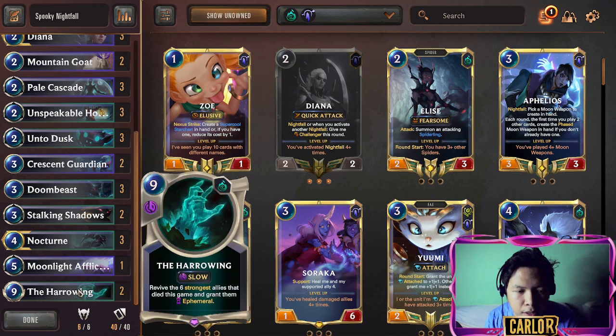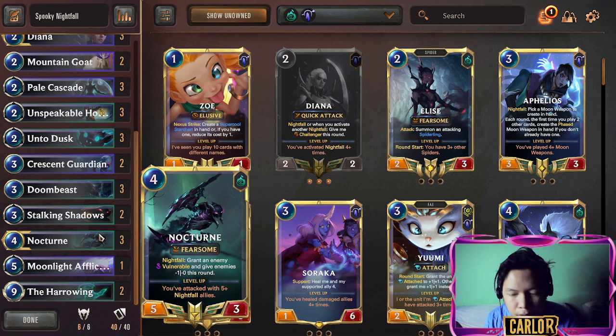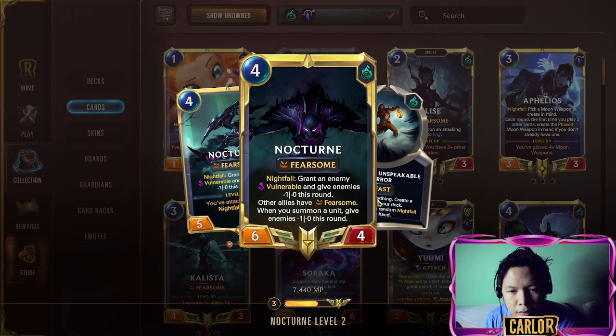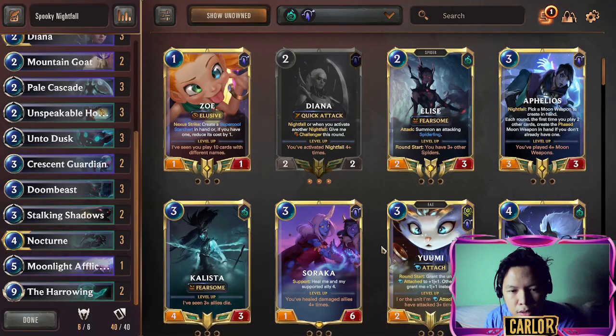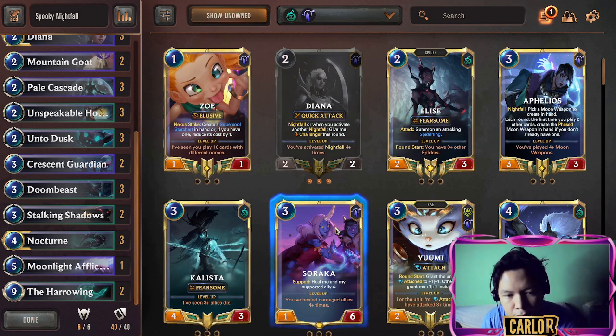We're playing Harrowing on it. Nocturne has been buffed — once you attack with five or more Nightfall allies, everything becomes Fearsome. When Nocturne becomes level two, it changes to: when you summon an ally, you subtract one attack from all of the opponents' attack power.